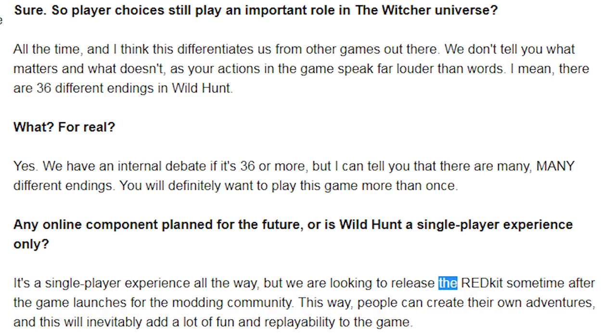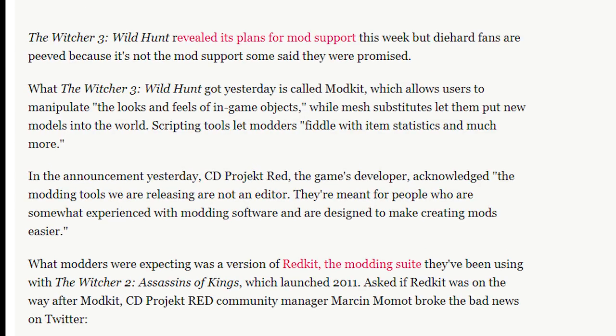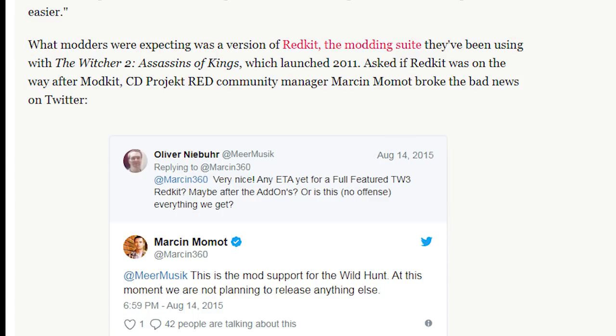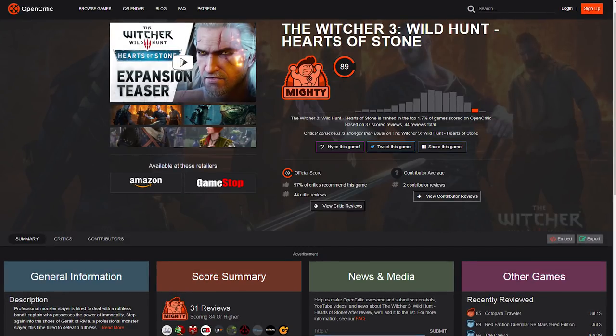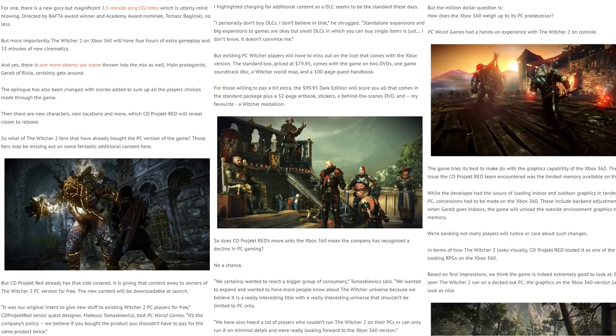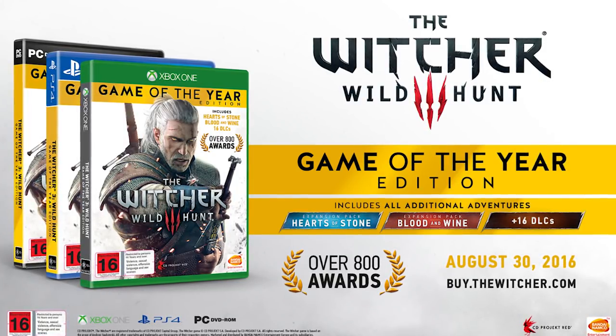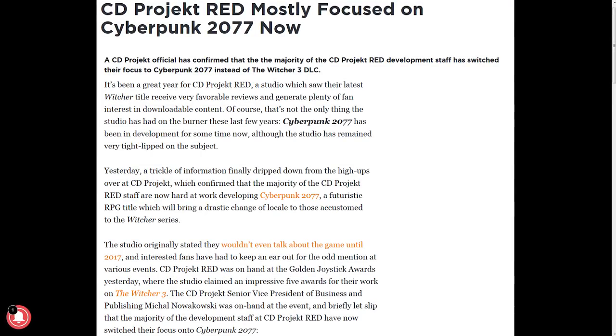So what did they release in the months since? Not the Redkit they promised. What gamers got instead was Modkit, which allowed users to manipulate looks and feels of in-game objects, put new models into the world and fiddle with item statistics using scripting tools — significantly less powerful than Redkit. When CD Projekt Red's community manager was asked if Redkit was coming after Modkit, he replied: 'This is the mod support for Wild Hunt. We are not planning to release anything else.' For all the lies and broken promises, CD Projekt Red pushed out free DLC and two excellent expansions which made any mention of the downgrade old news. The Witcher 3 is unlikely to receive any further updates with CD Projekt Red's focus now on Cyberpunk 2077.